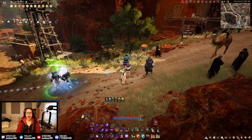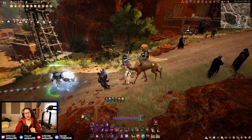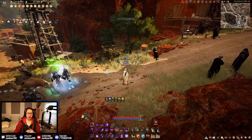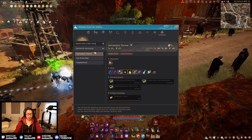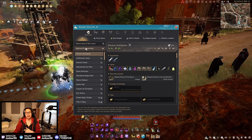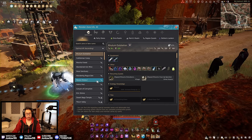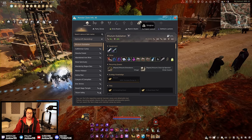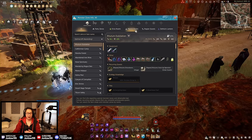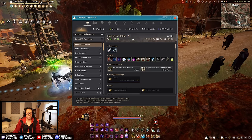Welcome back to another Black Desert video. We are continuing on — we split the video before, and last time we talked about the best spots for XP in this game. We're going to follow the same concept, looking at everything through AP from lowest to highest. If you didn't watch the previous video, I'll leave a link in the description. This time we're going to be talking about the best spots for silver.